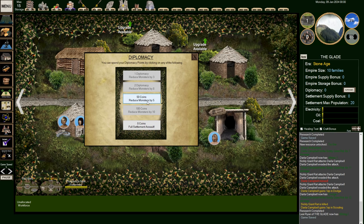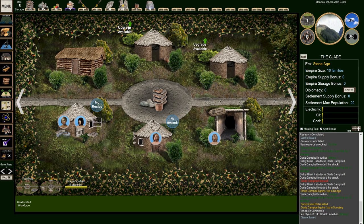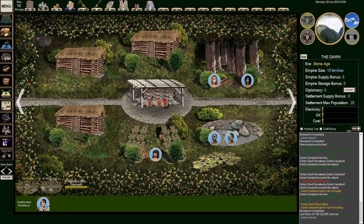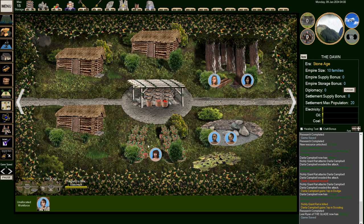There's a thing in here also — we can spend coins to reduce monsters through diplomacy points, though I'm not sure how that works. Also there's a full settlement assault option, not sure what that means either. We've also progressed to the next settlement, which is something we're working on. We need to get some tin armor. We need researchers and craftsmen, and it also requires crafting of tin ingots.